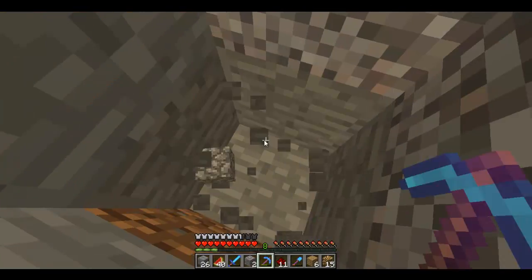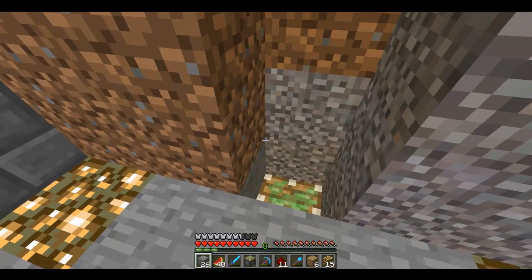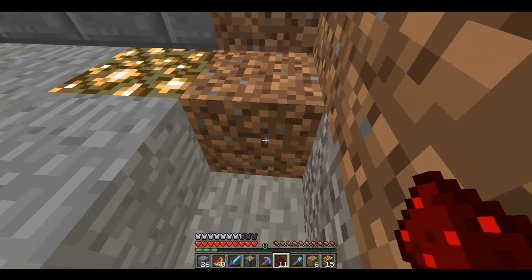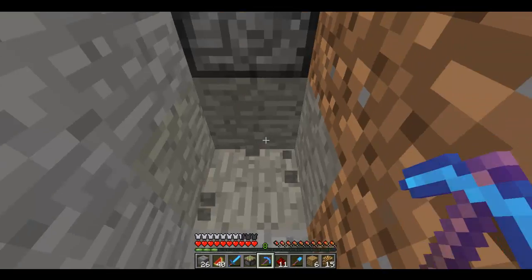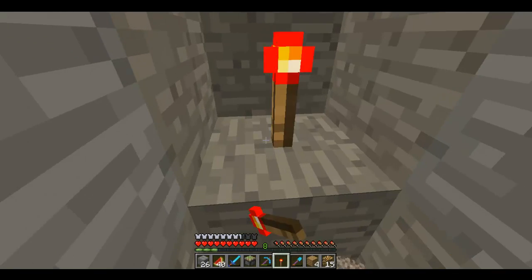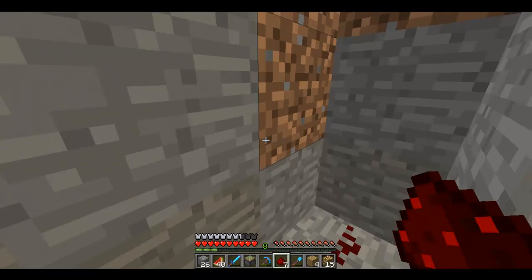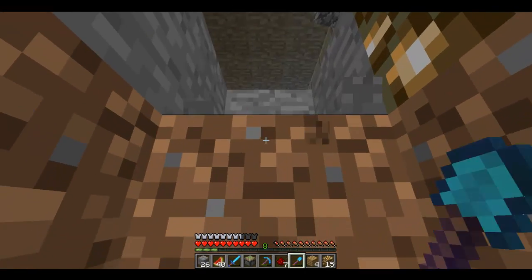We only need one sticky piston right here. It's not going to be the best mushroom farm but it'll be pretty cool because I like using redstone. We need to run the wire under and make a redstone torch. The block gets pushed up but the wire underneath it will unpower it — that's how redstone works. I need to find the wire that was over here and use repeaters to run it across.